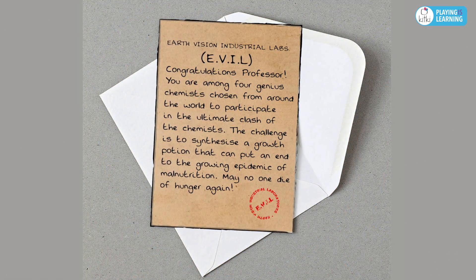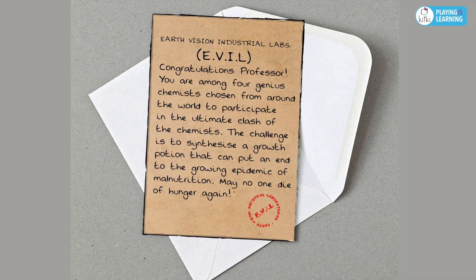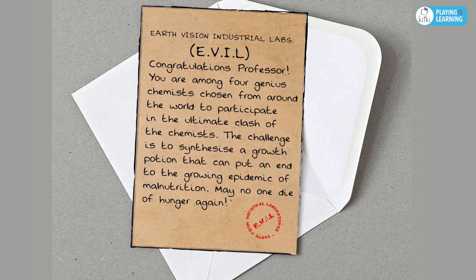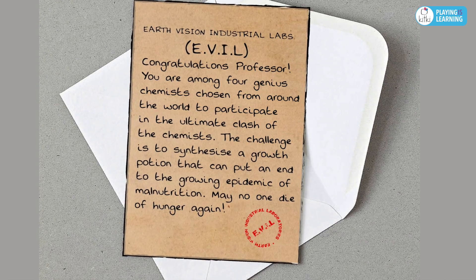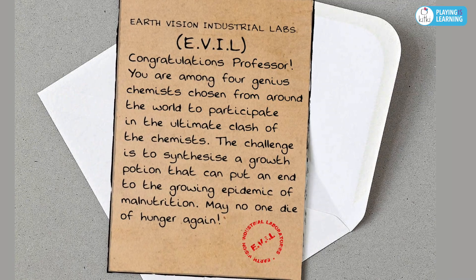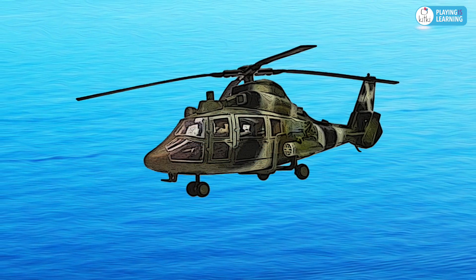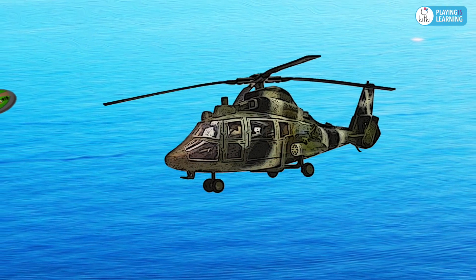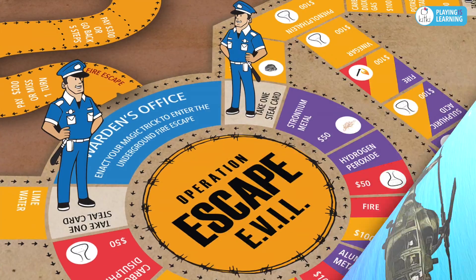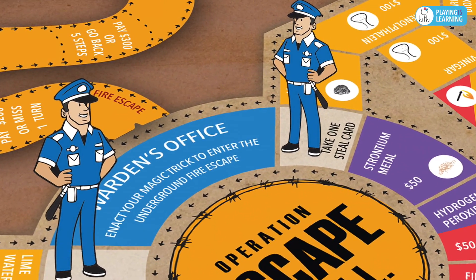A month ago, you received an invite from Earth Vision Industrial Labs, which read: Congratulations, Professor! You are among four genius chemists chosen from around the world to participate in the ultimate clash of the chemists. The challenge is to synthesize a growth potion that can put an end to the growing epidemic of malnutrition. You and the three other scientists were taken in a helicopter to a state-of-the-art laboratory situated on a secret island, somewhere in the Mediterranean Sea. The facility is protected by several guards, led by a former prison warden.